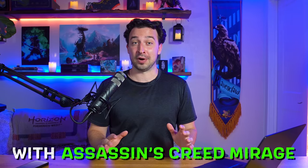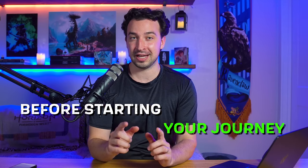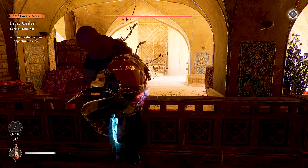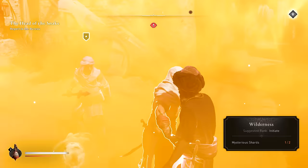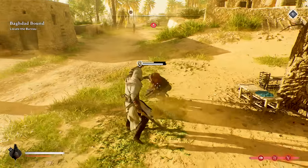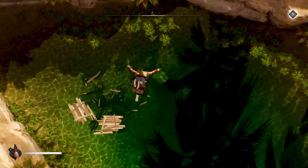I've been having a blast with Assassin's Creed Mirage, and I've got a bunch of key tips you're going to want to know before starting your journey as a hidden one in the city of Baghdad. I wish I had known each one of these from the start. We'll cover stealth tactics and combat strategy, the best gear to get, which skills to focus on, the most useful tools to unlock, and lots more. We're going to steer clear of story spoilers, and huge thanks to Ubisoft for hooking me up with a review code.